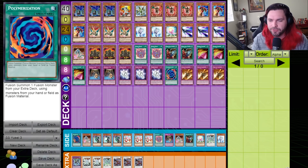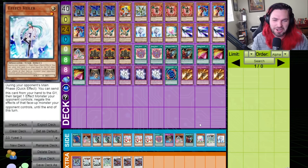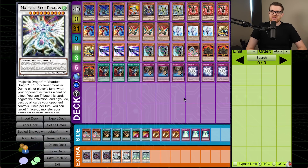The side deck is just everything I wasn't going to run in the main deck. Initial impressions: this episode is probably going to be a disaster, but who knows? Maybe we'll see Majestic Star Dragon hit the field. I really don't have a lot of strategy here — I wasn't even able to fill up the rest of my side deck because I didn't think it was worth playing any other cards besides the 53 cards you see here. I'll try to do my best.